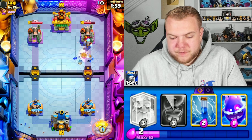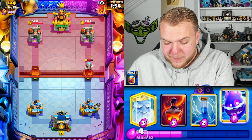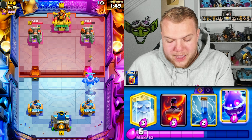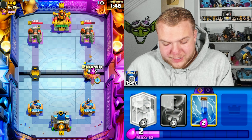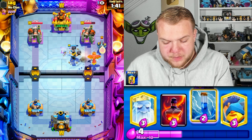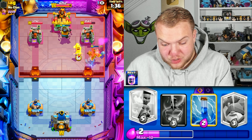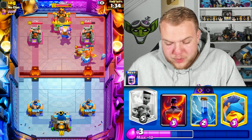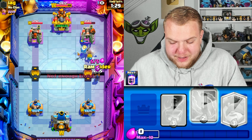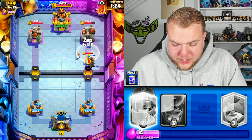I'm actually gonna go Mega Knight in the back - he spent quite a lot of elixir, so it's a good moment. Let's see what he's gonna do to defend it. We do need to be careful because I'm pretty sure he's running a Tornado - he might try to activate the King Tower. Looks like he does go with a Tornado, a really solid King Tower activation. I think we might be able to punish him. He does have the cannon and a pretty quick cycle, so I'm not sure if going Ram Rider is even worth it.